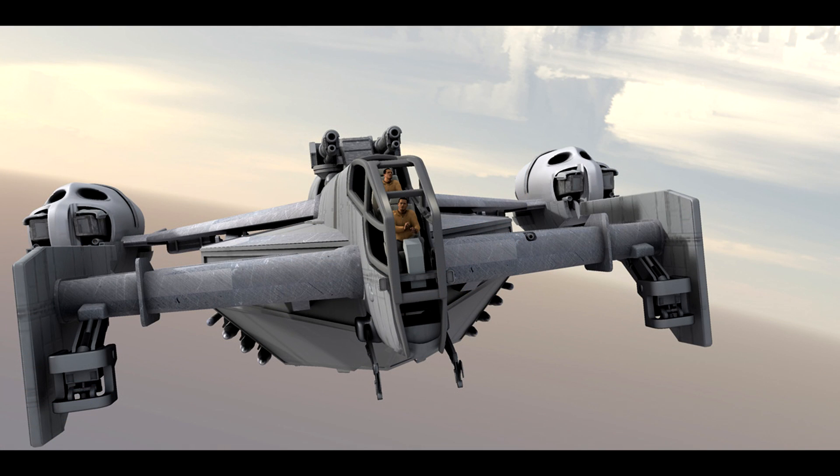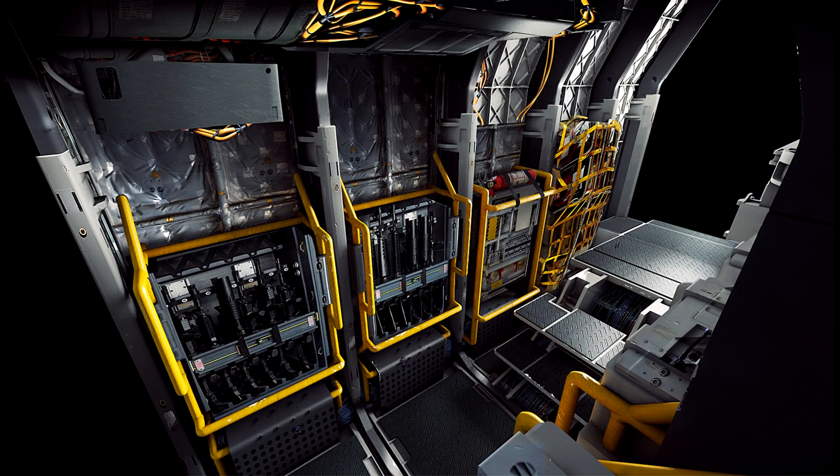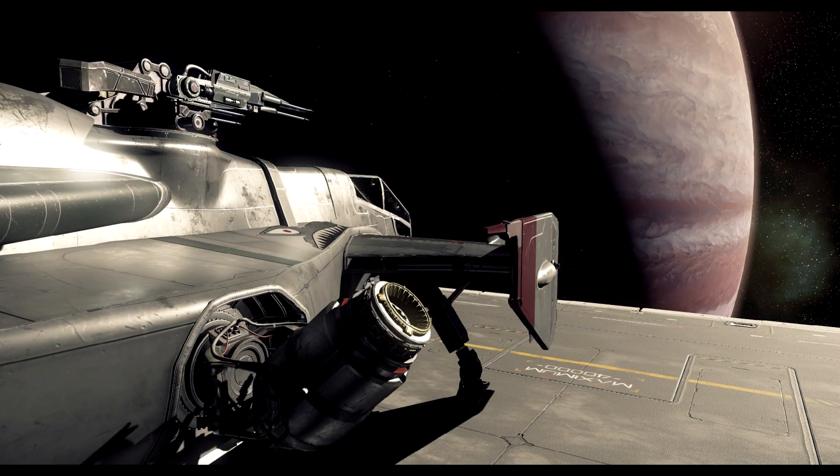Outside of all that work, the ship was very resource-expensive — it was the largest asset in Arena Commander, which is why whenever one spawned or was destroyed, the system just freaked out. As part of their redesign, much like what's happening with the new Constellation, the Cutlass is now about half the resources it once was. That means it's much more manageable on the system and also easier to work on, as rendering takes less time, meaning faster updates for the design teams.